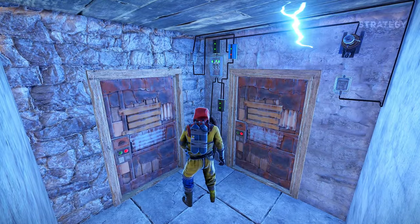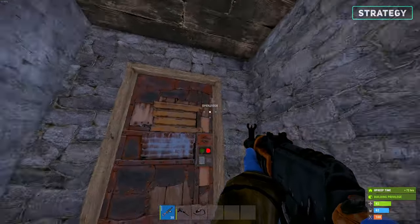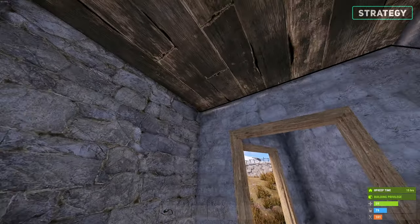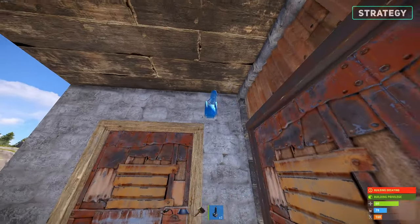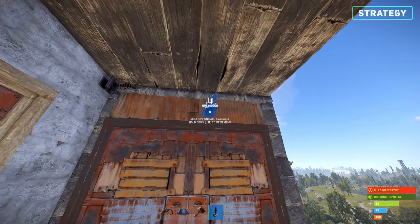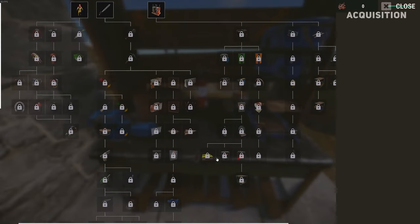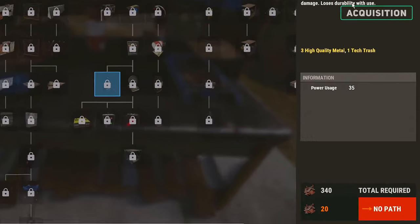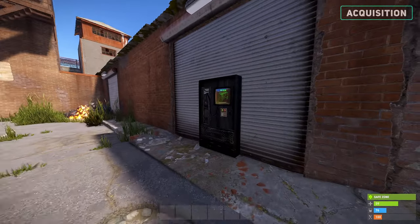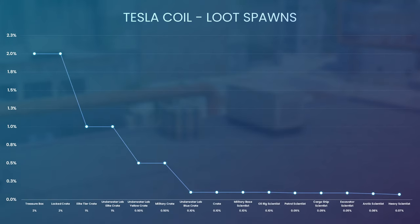Tesla coils are best used inside closed-off spaces. To avoid them, don't go randomly walking into small open rooms where you can have the doors closed off behind you. Otherwise, make sure to check the walls for signs of electricity cables or Tesla coils. For the best strategy of placing them, hide them behind or above door frames, so by the time the enemy has seen them, they are already inside the room that will trap them. The Tesla coil is crafted at a level 2 workbench, costing a total of 340 scrap for the tech tree, however can be directly researched for 20 scrap. You can purchase this device from the outpost shop costing 75 scrap and can find it within these loot containers.